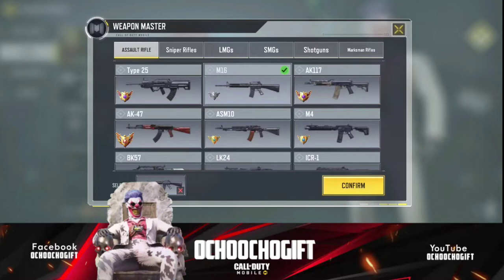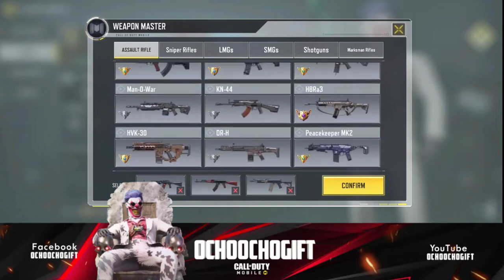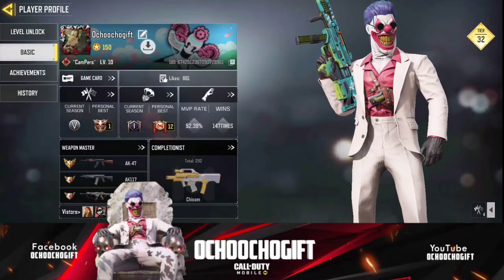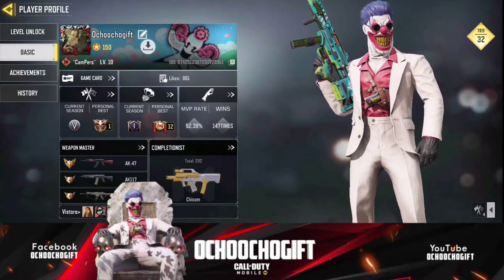Right now I'm gonna go ahead and select only three weapons that you want to flex or show off to a friend. If you want to deselect, touch it again and it deselects. I'm just going to choose these three weapons: ASM10, HBP. These are the three weapons in my weapon master box. Click on it and notice we have these three boxes selected.